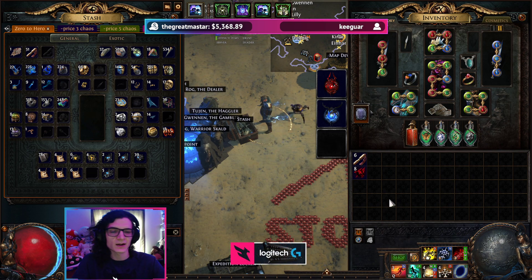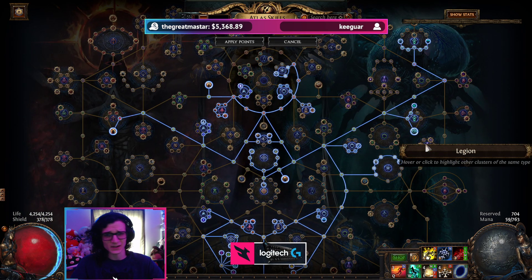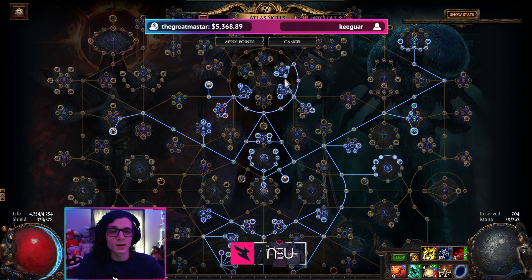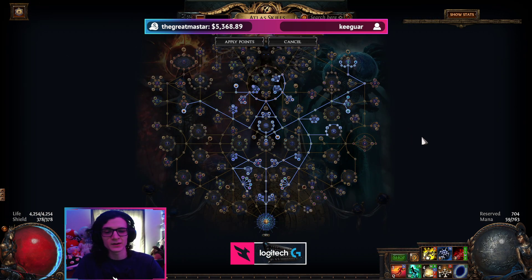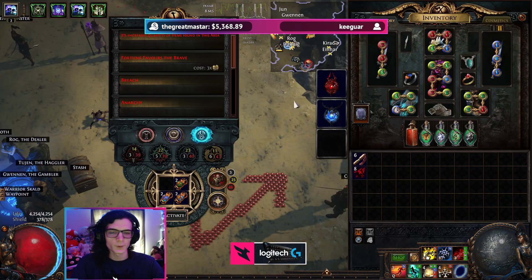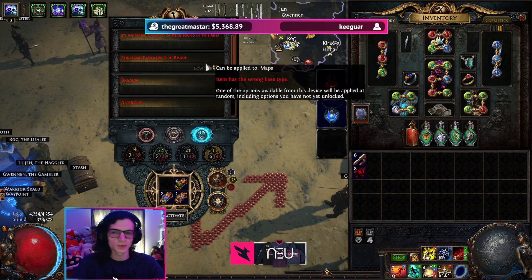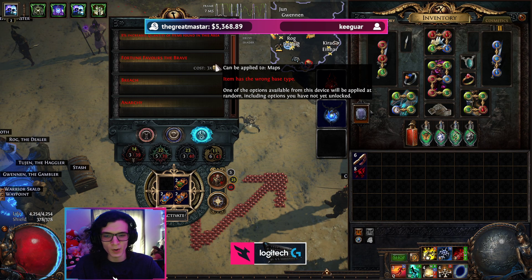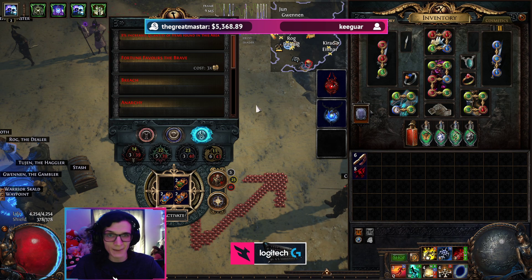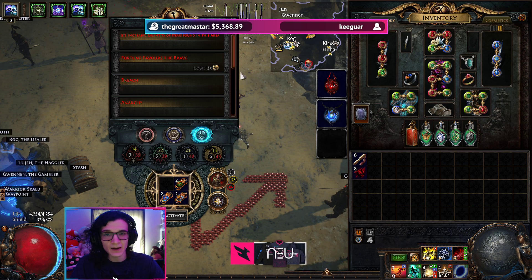So let's talk about the actual farming strategy. A lot of your money from this strategy comes from the Grand Design with Expedition — that's going to be your main moneymaker — as well as altars, which is your second moneymaker. The rest is basically just there to help provide free goodies and map sustain. We're using a rusted harbinger, a rusted metamorph, and a rusted expedition scarab, which is worth about 7 chaos total. We're using Fortune Favors the Brave for 3 chaos and running the City Square map, which can be bought for 5 chaos in bulk. We're investing 15 chaos per map total — no sextants, no deli orbs, nothing crazy.